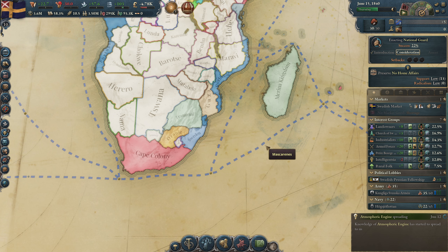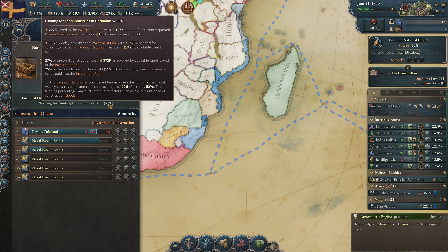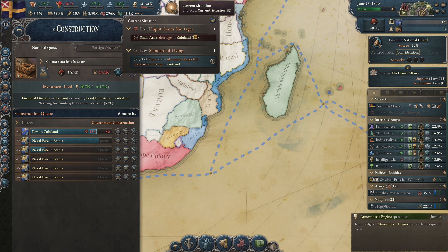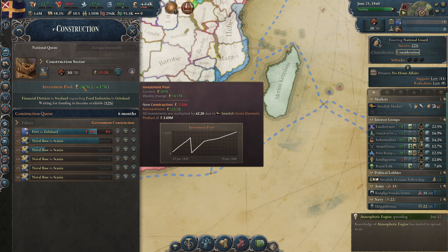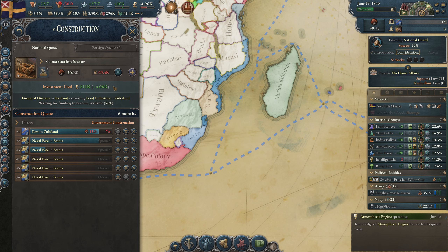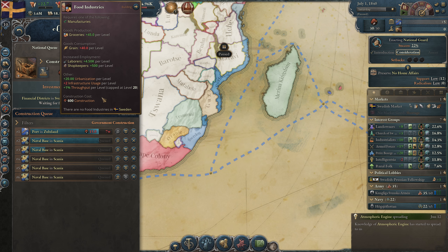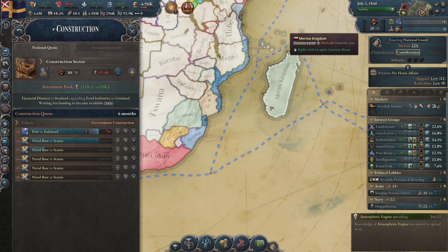Let's keep it like this for now and change that later in the game when we build a fertilizer plant — but we have no economy for this right now. Our investment pool is growing while they are waiting to build something — good news. They want to build a food industries building which we don't have yet — that is pretty nice.